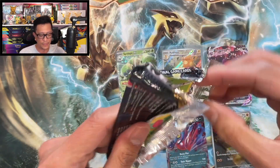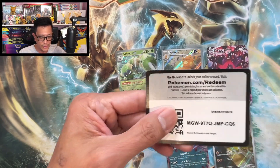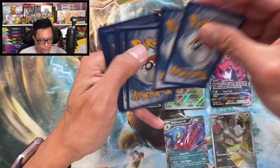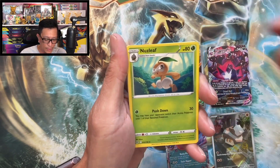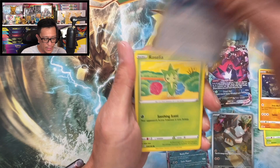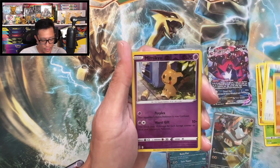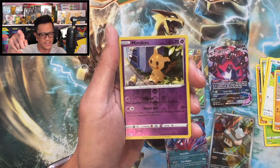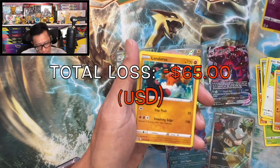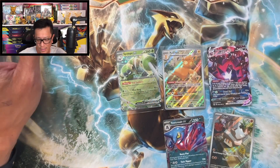$80 spent here guys — don't tell me it's going to be another loss. There's the code, let's slow roll this one. Psychic energy, Nuzleaf, Relicanth, Lost Vacuum, Roselia, Goomy, Meditite, Squawkabilly, Gligar, Mimikyu reverse holo — the last and final card is Landorus, non-holo. Another loss guys, another loss.